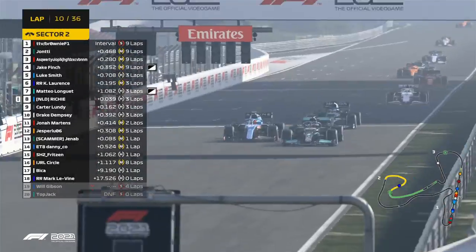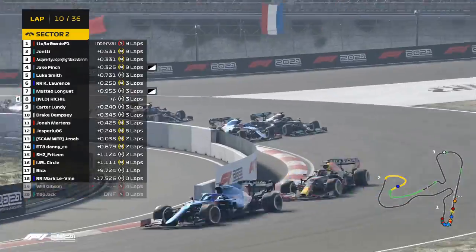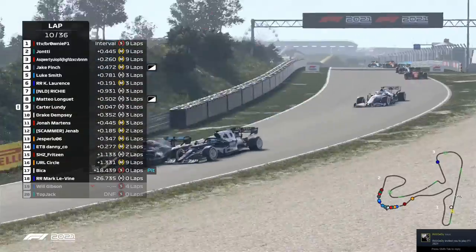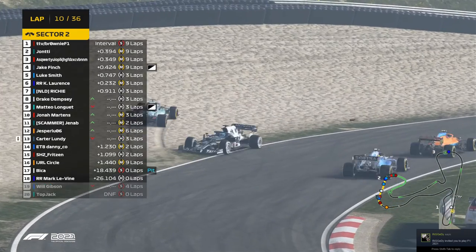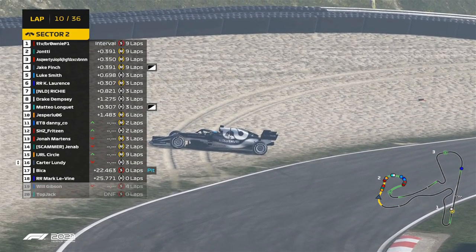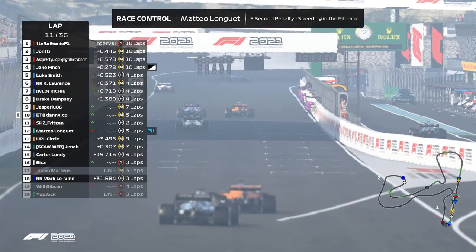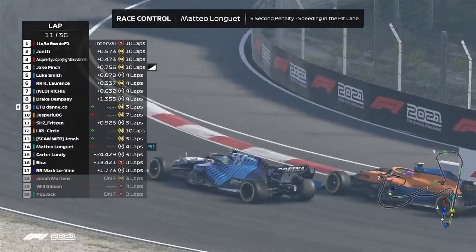Jeffrey going down the inside of Mateo at turn one. Cody on hard tires, the Red Bull on mediums. Kata went off in the background to avoid someone — he's playing sandcastles right now. Brownie's six seconds in front of Yonty, so he's actually pulling ahead a bit. There's a massive battle — Mateo diving into the pits, and a fight behind.